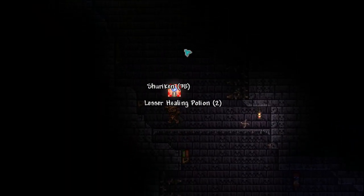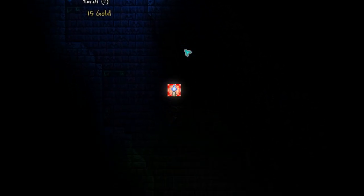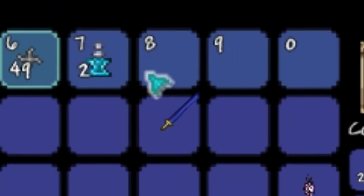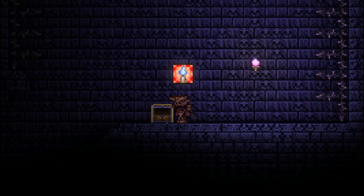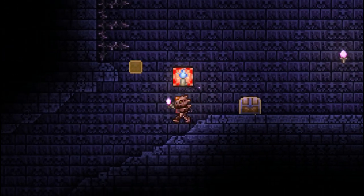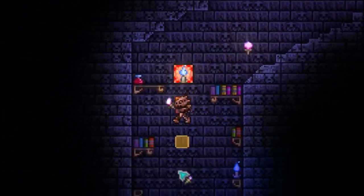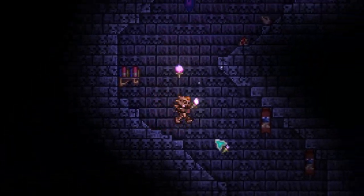Next up is the Muramasa, not to be confused with the Murasama from Calamity. The Muramasa is obtainable after searching through the entire dungeon, opening every golden chest, but getting the magic missile instead. You'll most likely use it and then completely abandon it just to make the Night's Edge. The developers made this for variety in pre-hard mode, and you're using it to make a weapon that makes you forget this weapon ever existed.